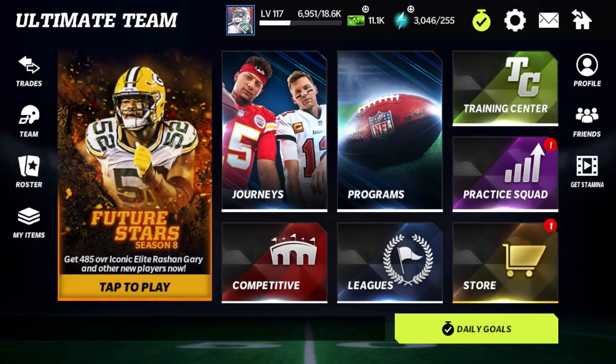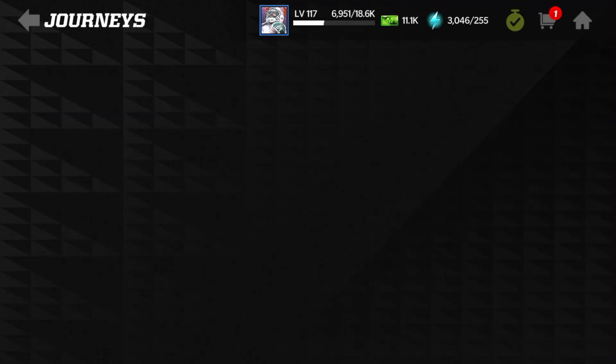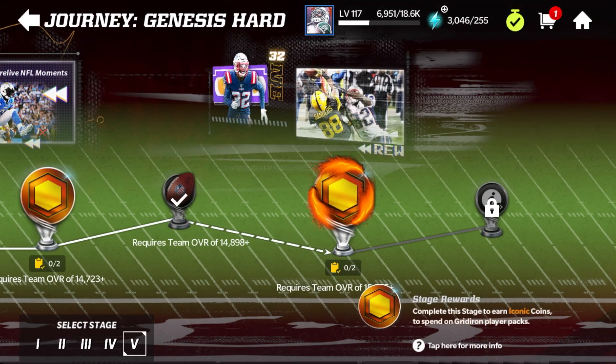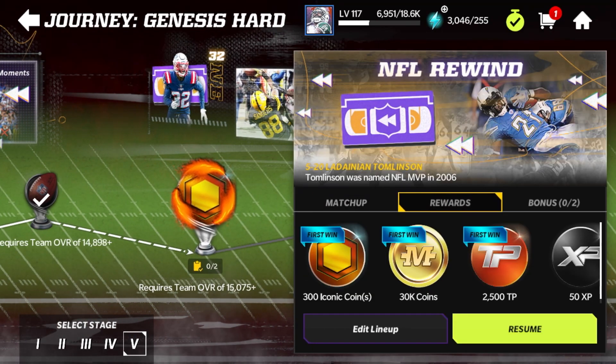Today we're going to play the final event to get 300 iconic coins, which will come in handy for getting some of the Super Bowl players in the iconic scout packs. We should be able to make some good upgrades with these coins — we'll get three iconic shards with this, 300 iconic coins. After this I will be done with Journey Genesis Hard, and the only iconic coins I can really get from journey will be from AFC and NFC.